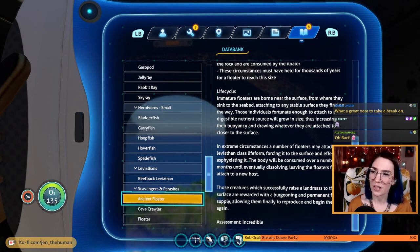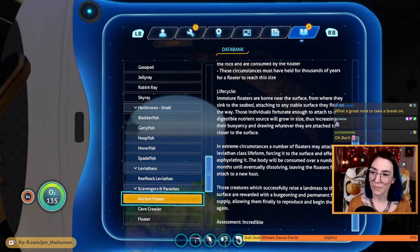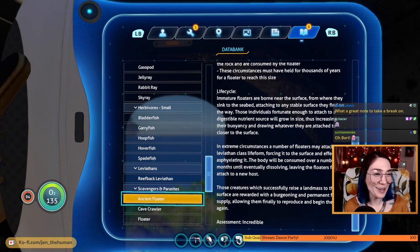Immature floaters are born near the surface, from where they sink to the seabed, attaching to any stable surface they find on the way. In extreme circumstances, a number of floaters may attach to a leviathan class life form, forcing it to the surface and effectively asphyxiating it. Oh no. The body will be consumed over months until eventually dissolving, leaving the floaters free to attach to a new host. Creatures which successfully raise a landmass to the surface are rewarded with a burgeoning and permanent food supply, allowing them to finally reproduce. Assessment: incredible. Agreed.